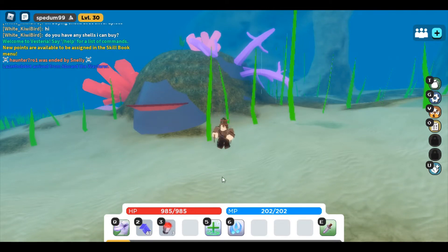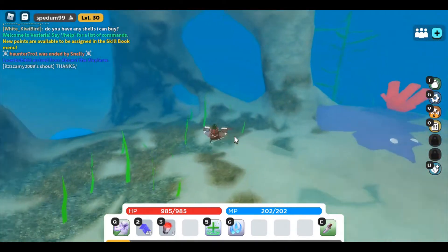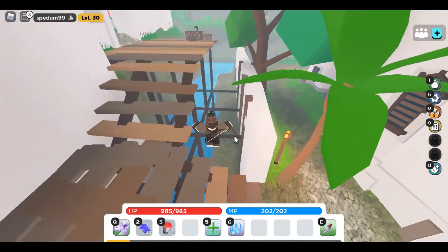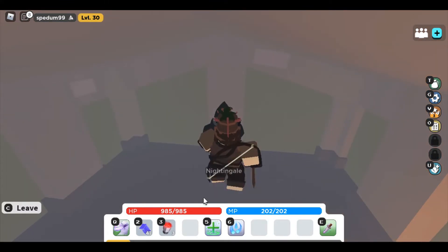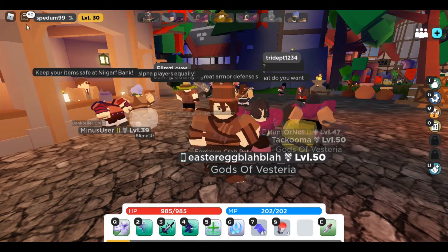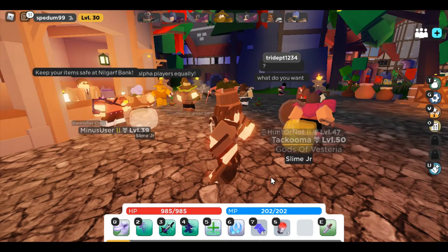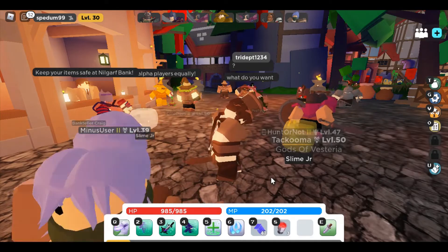Alright, so now we're level 30! I'm going to go to Port Fidelio and become an assassin. I'll see you when I get there. There we go — we are now a level 30 assassin, and that's going to be it for this episode of Roblox Visteria Noob2Pro. Hope you guys enjoyed, I would appreciate the support, and thanks for watching. Bye!